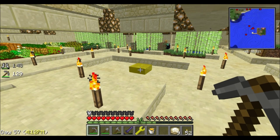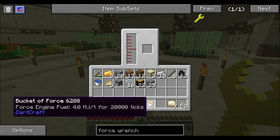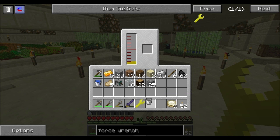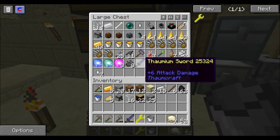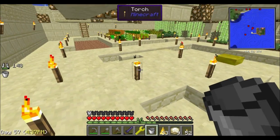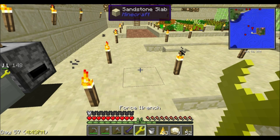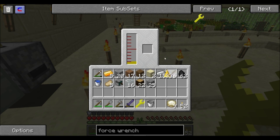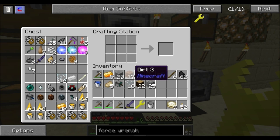If you select the wrench and push the F key, you can take your bucket of force and throw it in there. It can also use Force Gems, and because we have so many of those it's definitely a huge plus. So select the wrench again, hit F, throw all those Force Gems in there — and boom, we got it fully charged.